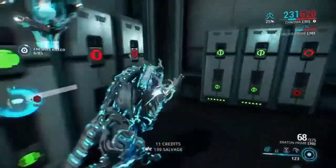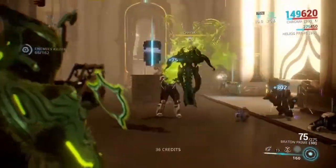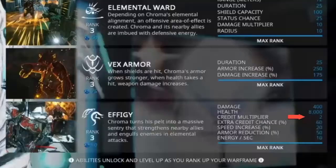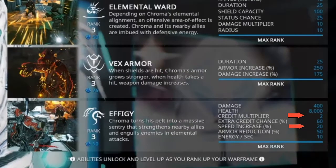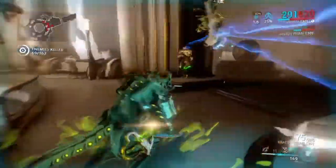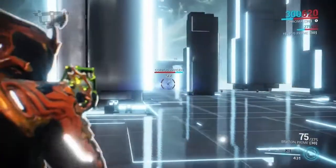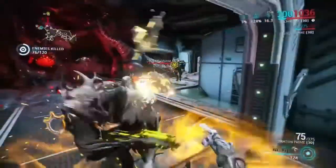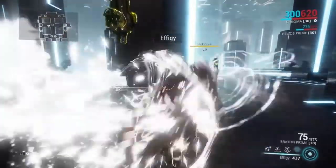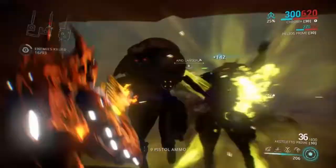His final ability, Effigy, deploys a skin turret to destroy nearby enemies. As Chroma sheds his skin, he becomes slightly faster and also gains double the amount of credits. The skin sentry has 8,000 health on base and deals 400 damage per second when an enemy is close to it. The downside is Chroma loses 50% of his armor and can die faster in this mode. Effigy is affected by range, power strength, efficiency, and duration mods.